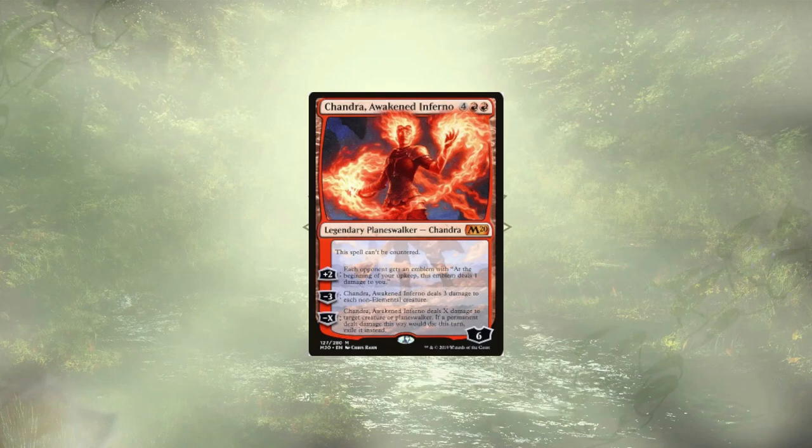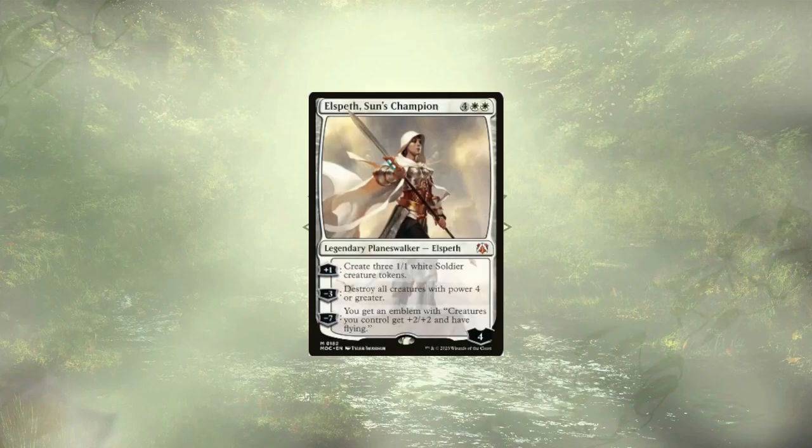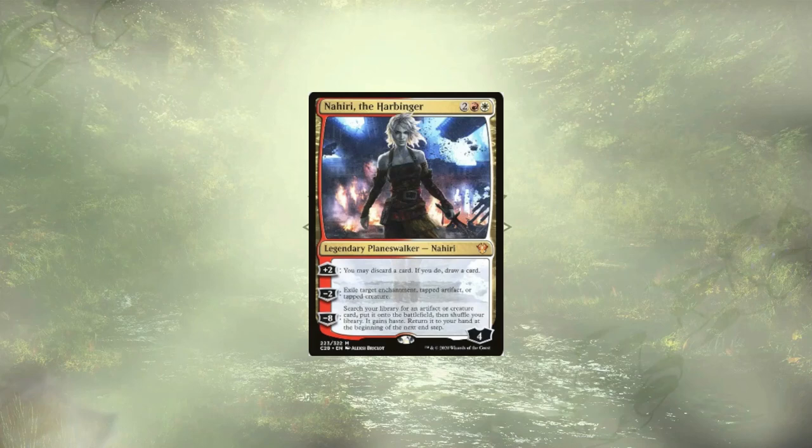As far as removal goes, we're starting off with Chandra, a Weakened Inferno, who can deal 3 damage to all non-elementals, or X damage to a single target. Tortured Defiance is back with two damage effects — one a flat 4, and the other an emblem that deals 5 damage every time we cast a spell, making it a prime target for copying. Elspeth, Sun's Champion, can wipe out all creatures with at least 4 power. Nahiri the Harbinger can exile enchantments as well as tapped artifacts and creatures.